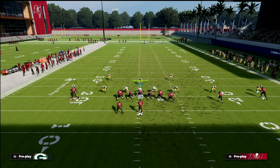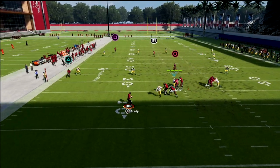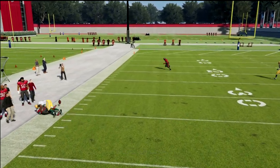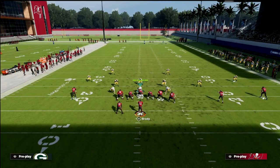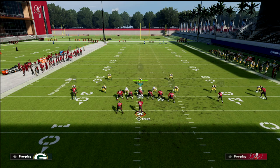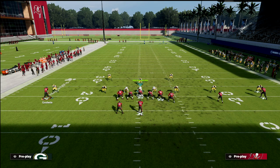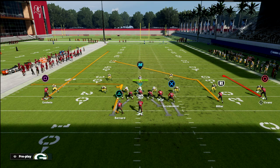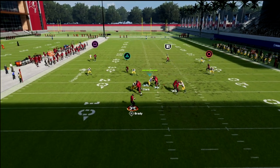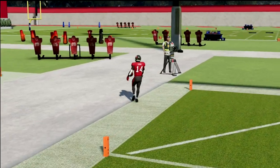To counter the inside quarter, I like to motion this guy out. I'm blocking my tight end to give myself extra protection, and what you'll see is this will still absolutely clear over the top of the zone. You'll also notice that Chris Godwin was running right down the middle of the field wide open. This is a great adjustment for when they're running an inside quarter. For the running back, you can put him on an option route — it works against both man and zone.